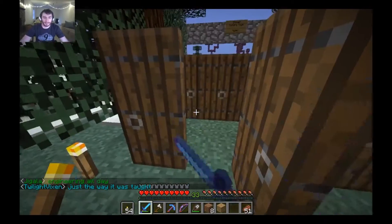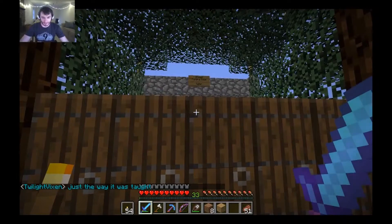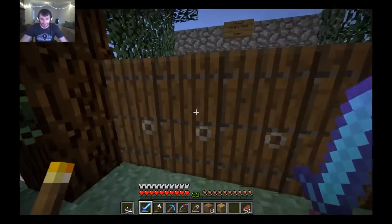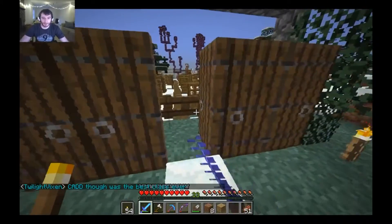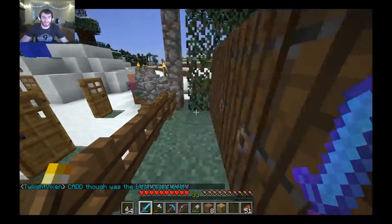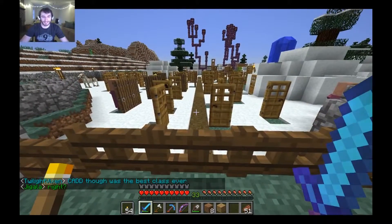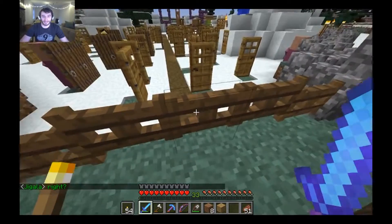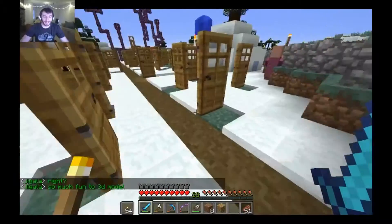Thankfully, I have some help with my doors, because I've got a lot of villagers — a few of them, anyway. Tundra Town — this is my home. I'm getting through the doors. More doors. The beautiful town of Tundra — Tiger's Tundra Town. It's haphazard and it's functional, but that's all that matters to me.